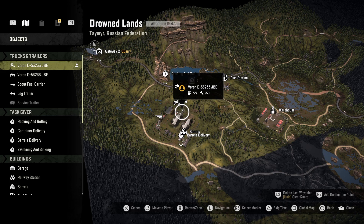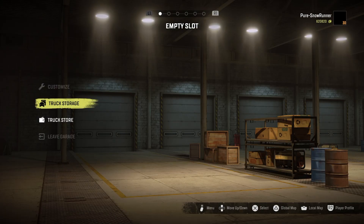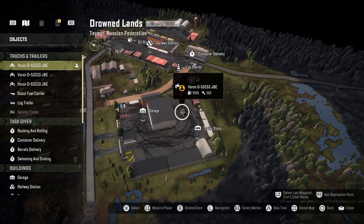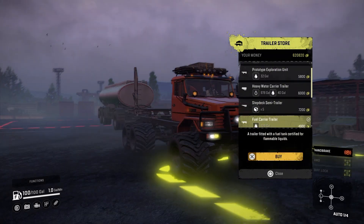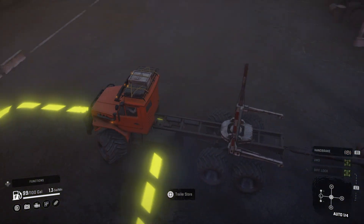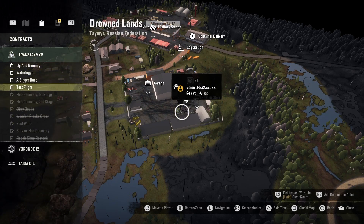Hey everybody, welcome to Pure Snow Runner, welcome back if you're a repeat offender. If you tuned in on the last video, we did the first logging mission. We are still here, we need to go to the garage. We're gonna go get some medium or long logs, we gotta go to the sawmill. Let's trigger the mission — we only have four left, then we start doing timed events.